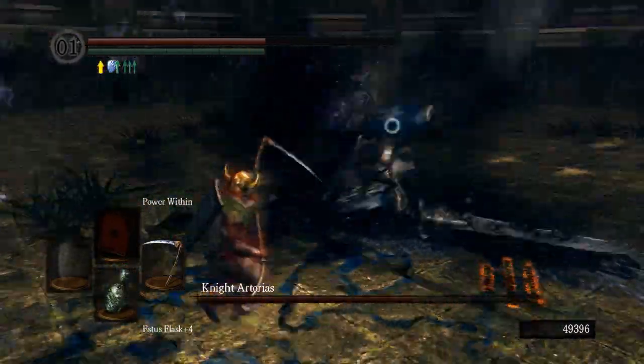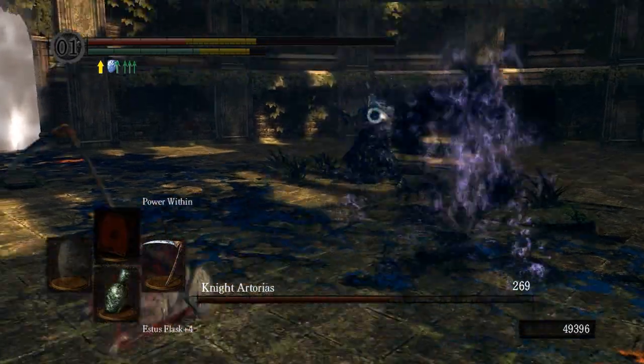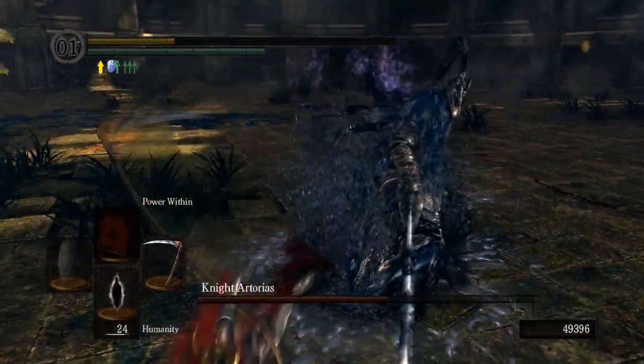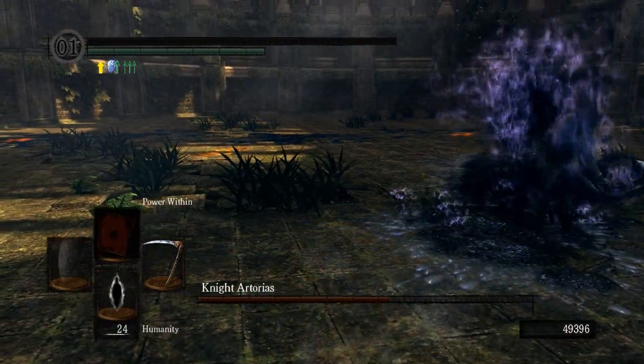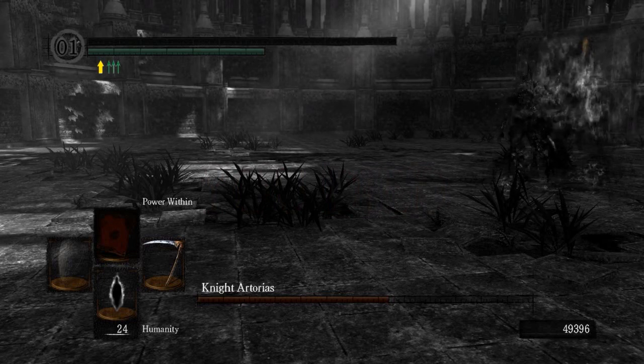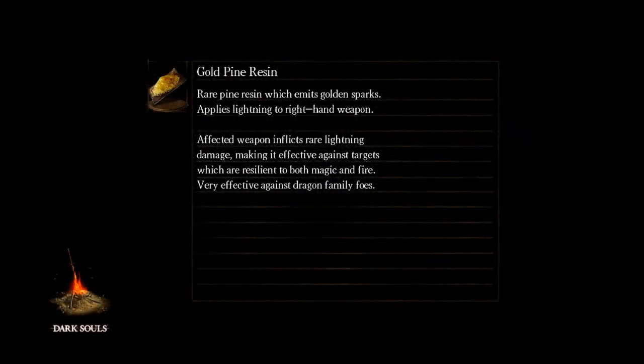If you let him charge up, it's not based on damage — you have to hit him three times and it'll interrupt that. Otherwise he'll do that little AOE. A lot of his stuff you can jump to the left or right and you'll dodge most of his attacks. Every once in a while he'll do a sweeping AOE where you have to jump backwards. Alright, let's try that again without sucking.